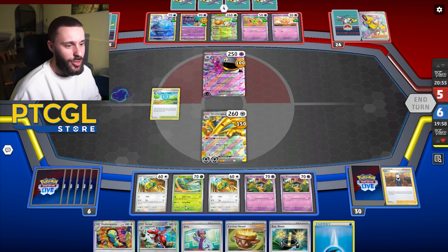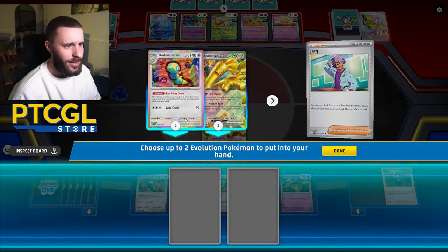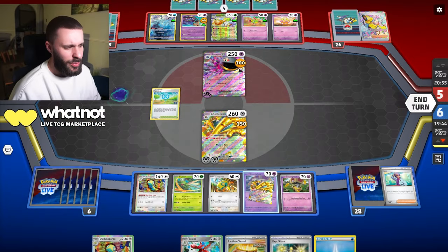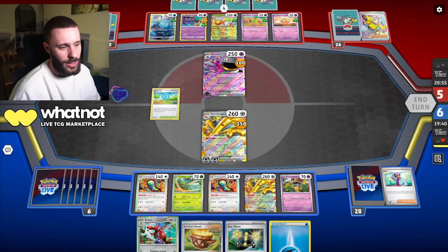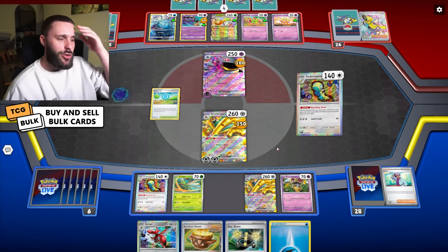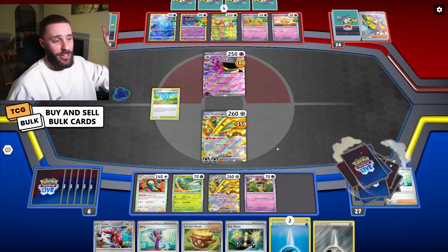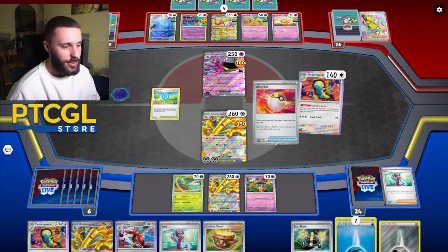Just need to find the Energy Roar now. Let's go for a Dunsparce - I'll Jack here and get Dunsparce and Gold Dengo. Maybe I should have held that, but we'll do this. We'll evolve into Scizor - actually that's a free retreater I might need. Let's go for a Runaway Draw here first. Oh wow, okay that's perfect. We're escaping the item lock, boys - that's really good.